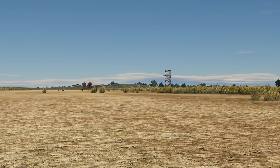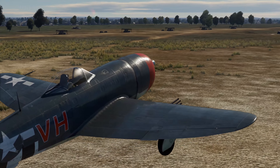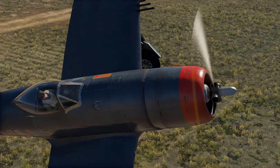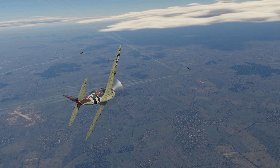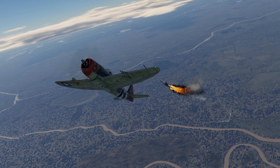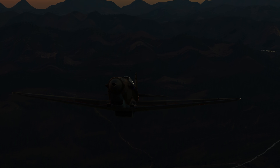Now, here's a life hack. The optimal climb angles can significantly vary for different aircraft, so you'd have to study each model and remember a lot of numbers. But there's another approach: try focusing not on the angle, but on the speed. Keep the indicated airspeed (IAS on screen) stably around 280–290 km/h, and vary the angle so as not to slow down or accelerate. Pick any angle that keeps you within this speed range — for most aircraft in War Thunder, this will be close to optimum.